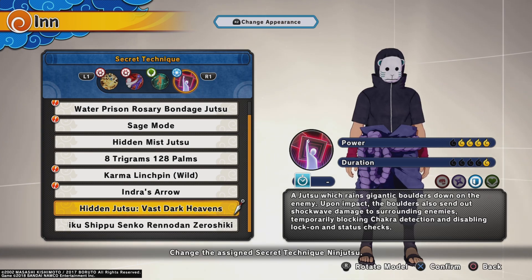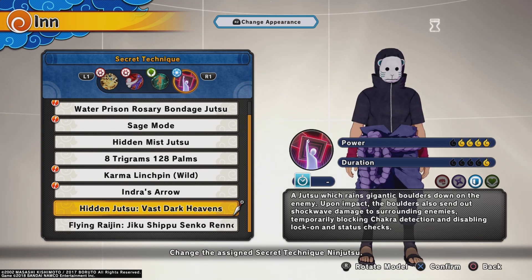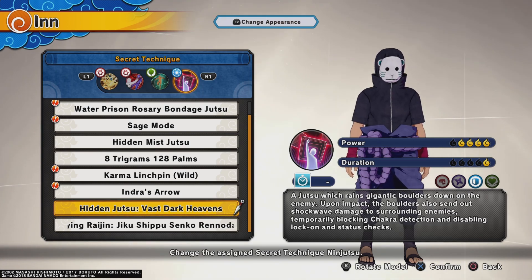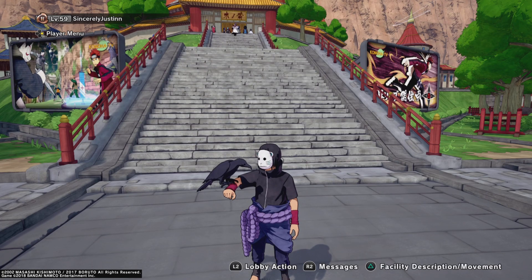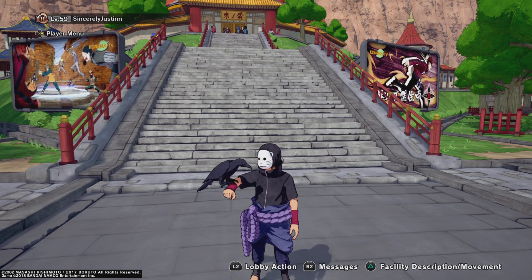For the Ultimate Art, I'm going with Isshiki's ultimate — in my opinion that's the best one you could use. I personally also like Neji's 128 Palms. They both go so tough, they both go crazy.